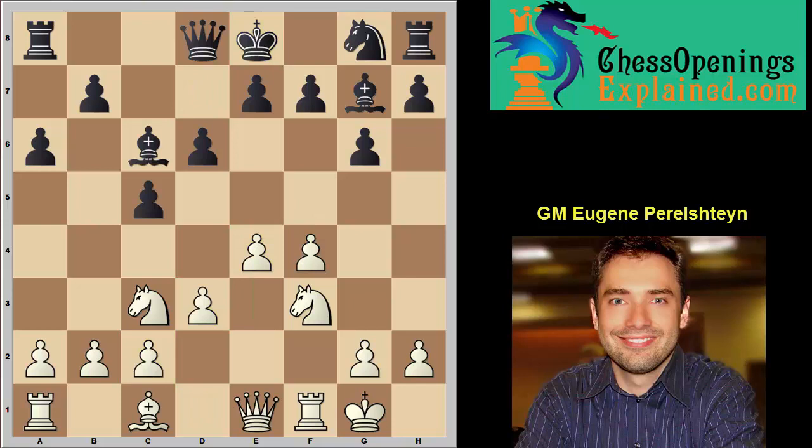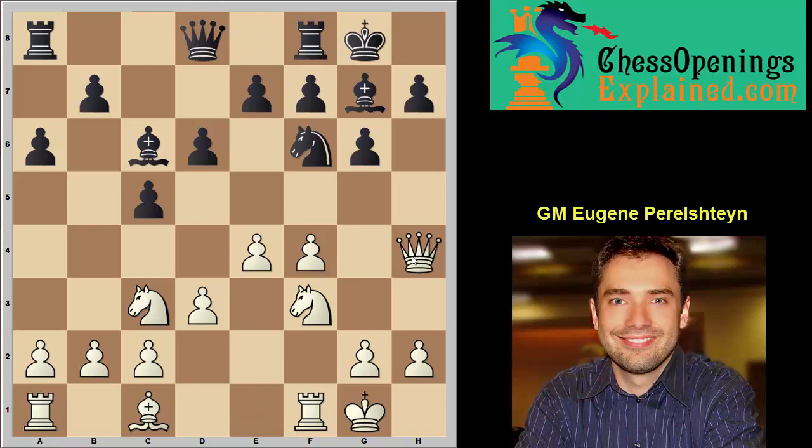Knight F6, Queen H4, castles. This is exactly the star position for white — we know how to attack from here. The winning plan is F5, Bishop H6, to trade the only key defender of the king. Then Knight G5, together with the queen, knight, and bishop, and then the rook is going to join the party. White has a death star formation — a powerful weapon against the Sicilian.